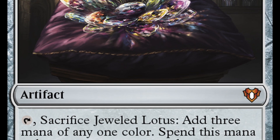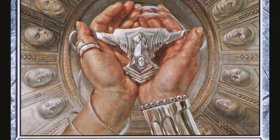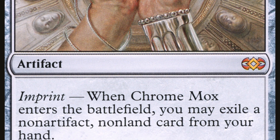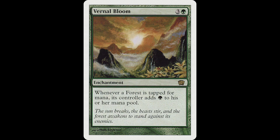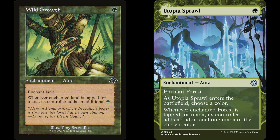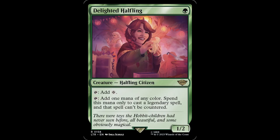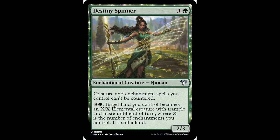In terms of what I said earlier about playing your commander on turn 2 or 3, most of that is dependent upon what your budget is for your ramp options and your fast mana options. If you can't afford fast mana, there is one card I really want you to value here: Vernal Bloom. Vernal Bloom allows you to get a turn 4 commander very easily when using budget ramps such as Nature's Lore and Three Visits, or Wild Growth and Utopia Sprawl, which are now both reprinted and much more affordable. Lastly, if you're having trouble with those pesky blue players, Delighted Halfling, Allosaurus Shepherd, and Destiny Spinner are all amazing options for stopping countermagic to resolve your commander.